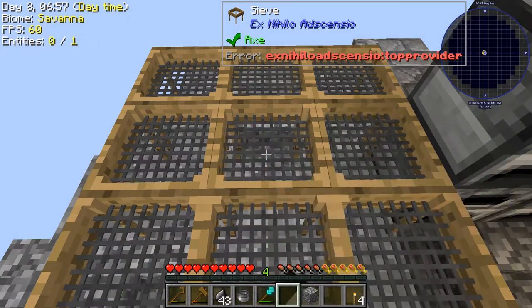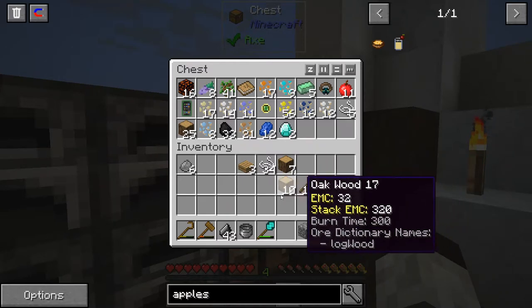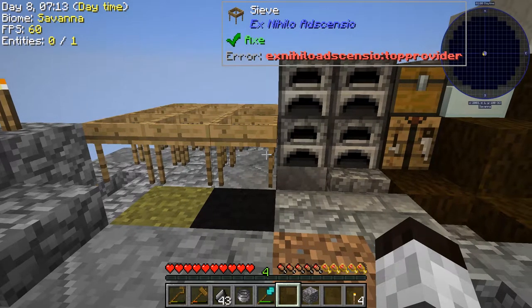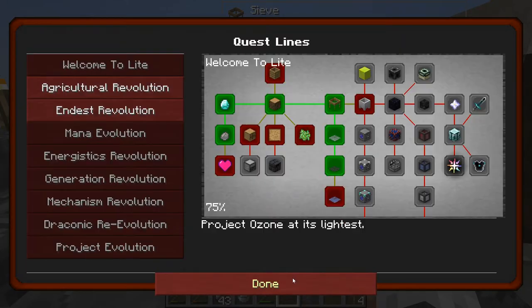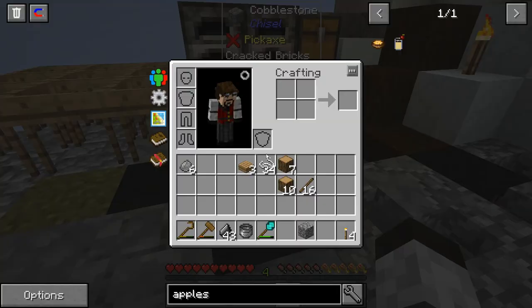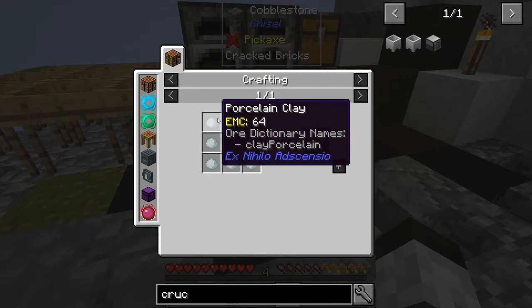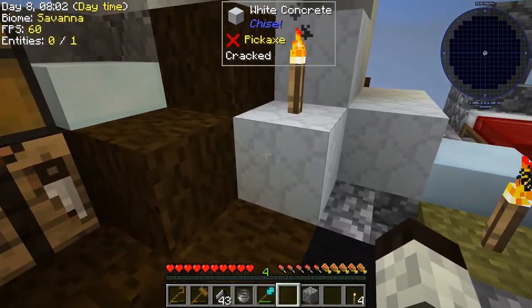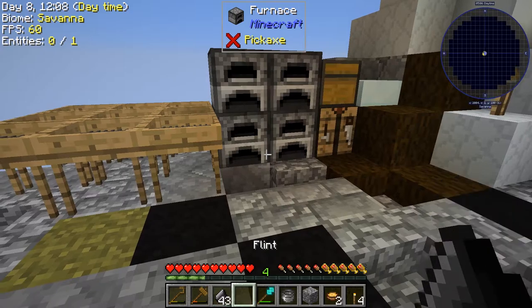We've got a lot of resources now, including some more diamonds — very good. Let's see what else we can do in the quest book. The diamond mesh quest requires diamonds we don't have yet, so let's move on. The next quest is lava generation — we need a lava bucket. To get a lava bucket we need a bucket and a crucible. To get a crucible we need clay, and clay requires water.